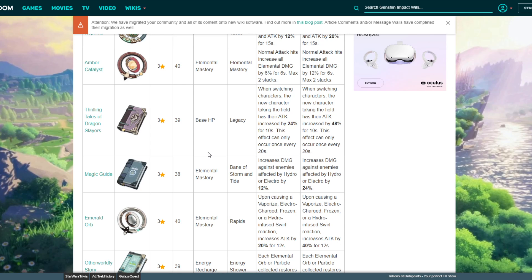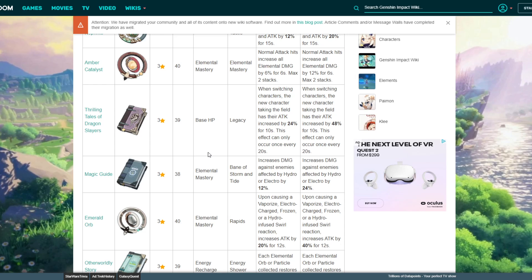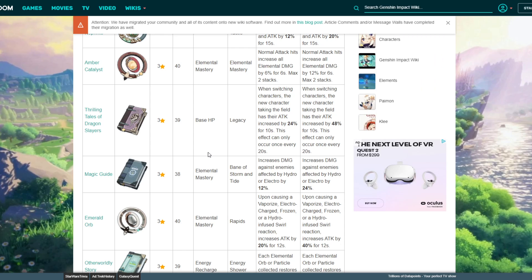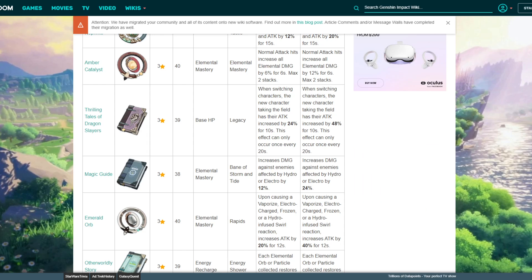Say you have Qiqi and Keqing both using one-handed swords, or you're running Venti and Fischl and you don't always have multiple bows. These three-star weapons are great options, especially early game. You don't have to max them out to level 70 — you can rock them at level 40 or 50 until you get a better weapon or craft one. If you ever want to use them for XP later, you can. Anyway, that's it for this video — be sure to give it a like, subscribe to the channel, and comment down below. I'll see you guys next time, peace.